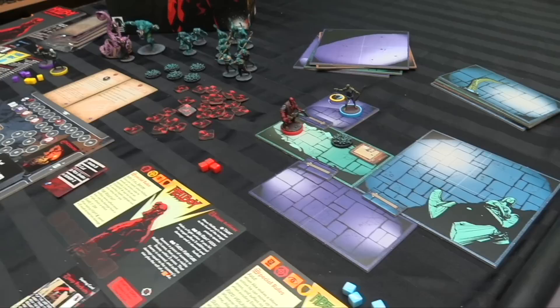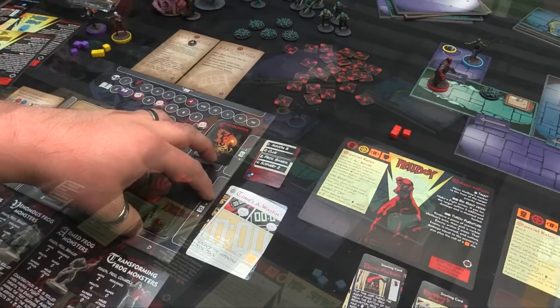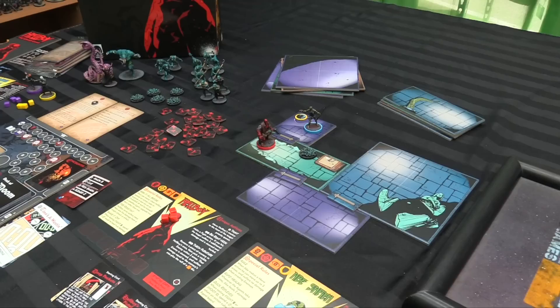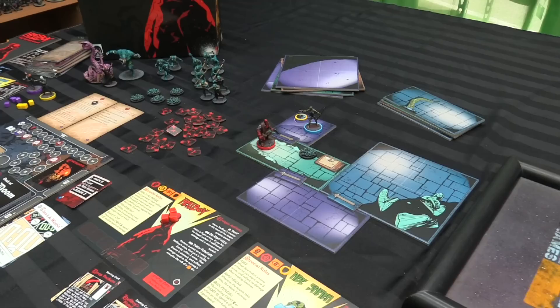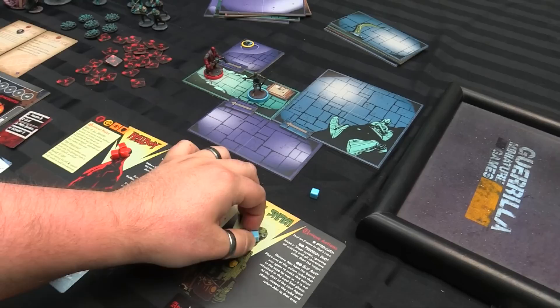We'll do the doom phase — flip a doom card, and we get Time's A-Wastin'. So we advance the doom tracker by one. End phase, everything resets. There's only one frog swarm on here so no additional doom. We'll go with Abe — he's going to move two squares and then spend one to clear, which will remove this frog swarm.